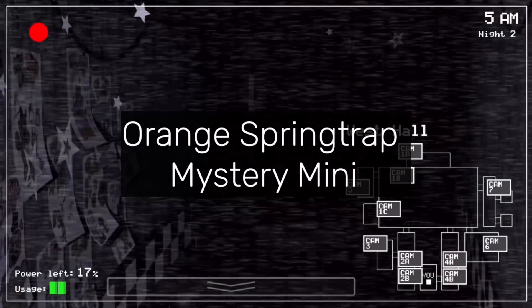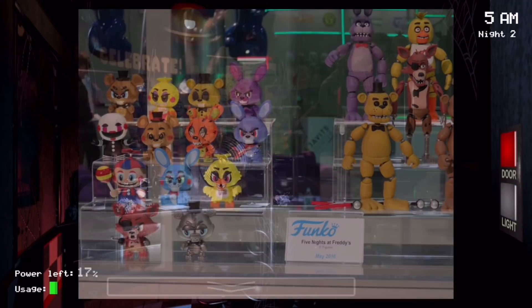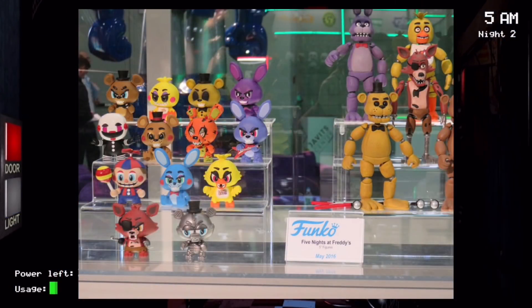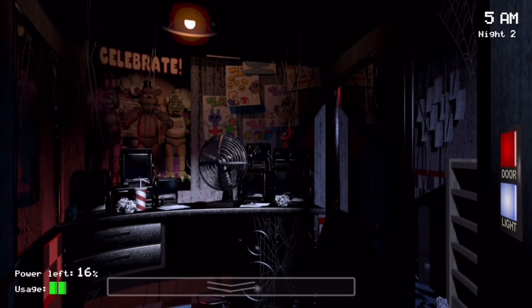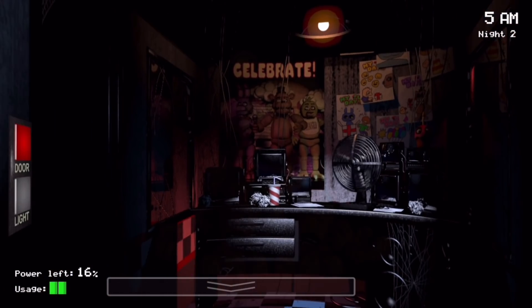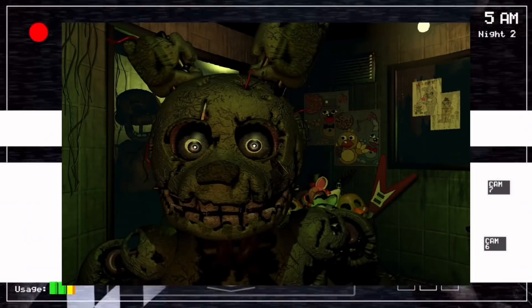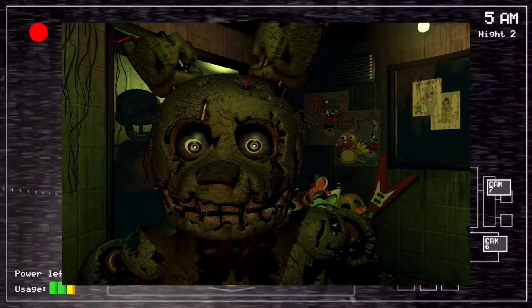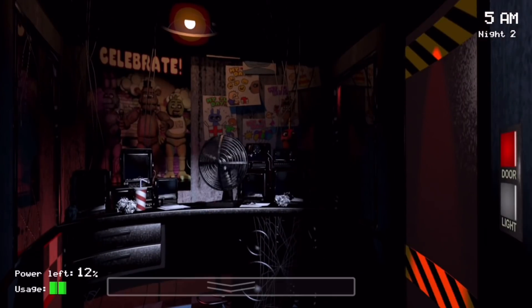Orange Springtrap Mystery Mini. This refers to how at Toy Fair 2016, when the FNAF Mystery Mini prototypes were being displayed, Springtrap was orange. How this could have happened is beyond me — did they see Golden Freddy's color and gave it to him? Did they assume he wasn't green because of the green lighting in FNAF 3 and thought he was orange? There is no real explanation. However, the design of him is pretty interesting.